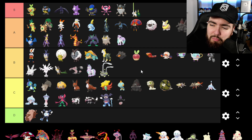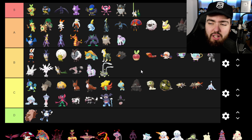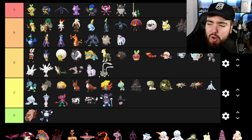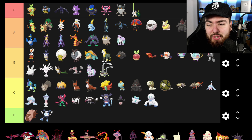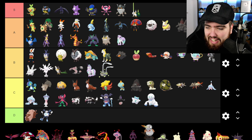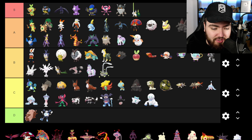Galarian Weezing is going into B — I like it, I love the top hat with the steam coming out, though not enough to go higher. Galarian Darumaka is going into C — I'm impartial to it. Its evolved form is also going into C. However, the Zen Mode form is just sick — it's like a snowman with fire coming out of where the nose is supposed to be, and I rate that. Galarian Stunfisk is going into C — they tried to spruce it up and make it exciting, but for me it just isn't. Milcery is going into C as well.